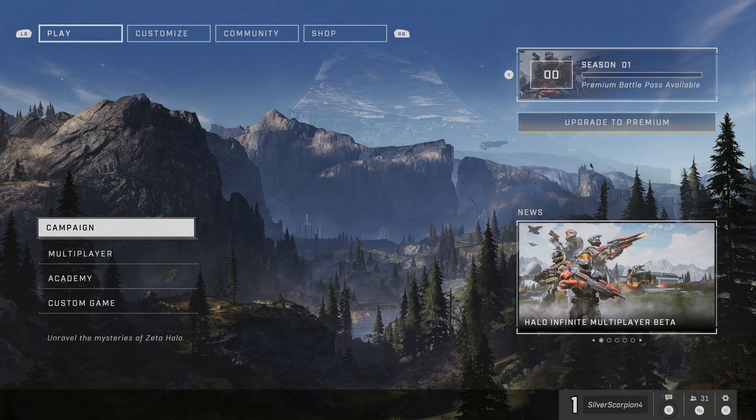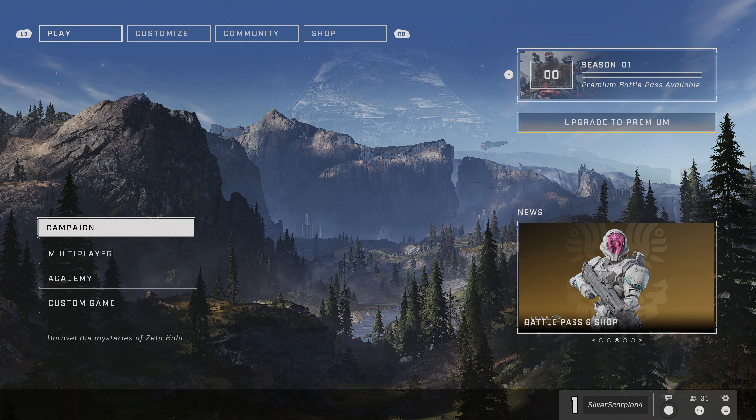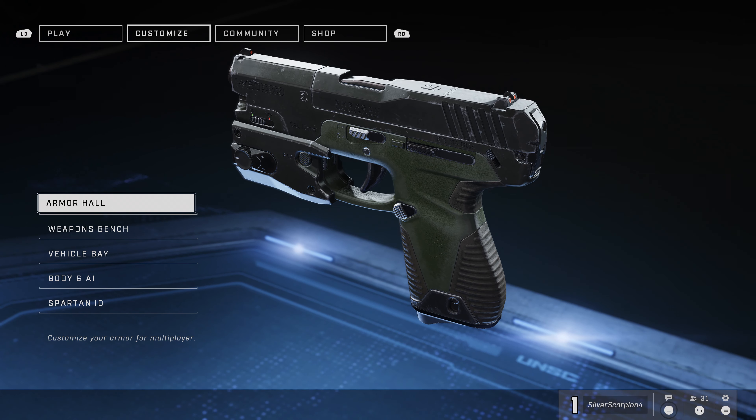What's up guys, Silver here with another Halo Infinite achievement guide. This time we're doing six at once: 'Which One of Us is the Machine' — get and equip a new AI; 'Passion for Fashion' — wear a new armor customization item; 'Need a Weapon' — try out a new weapon customization item; 'That Thing on the Left is the Brake' — test drive a new vehicle customization; 'Reporting for Duty' — change your Spartan tag; and 'I'm Ready, How About You' — change your Spartan's look in the customize menu.